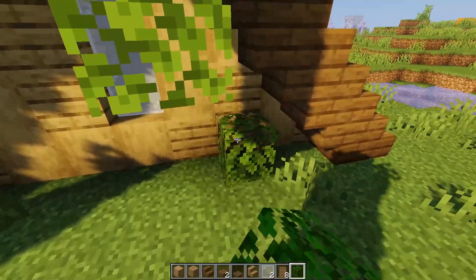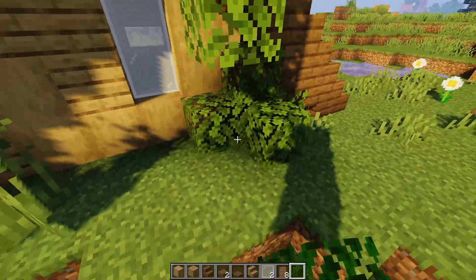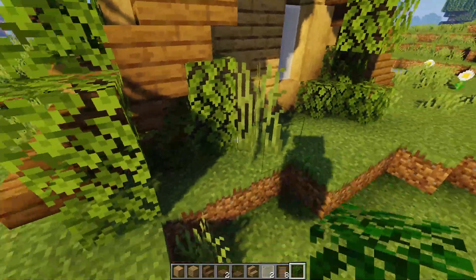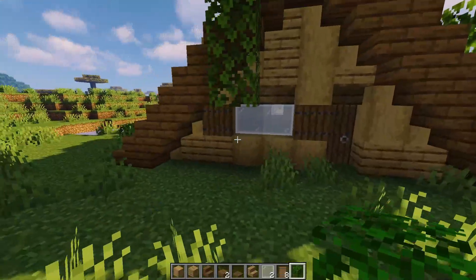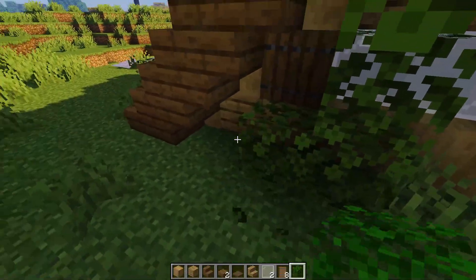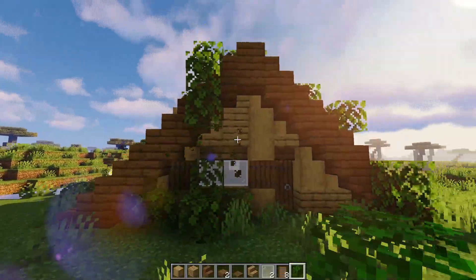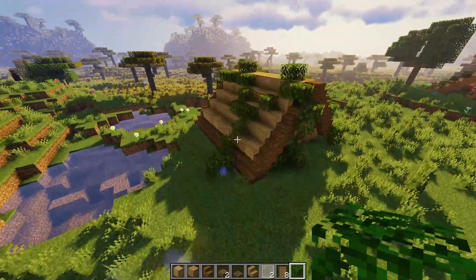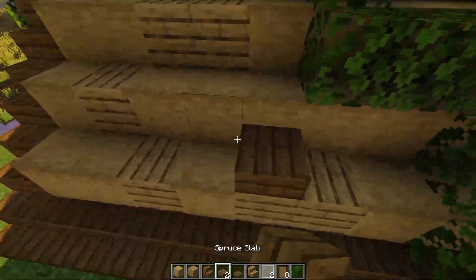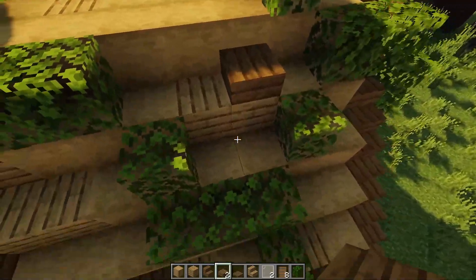Put some bushes in — again, kind of no rhyme or reason, whatever bush design works for you works for me. Do one up towards the front. Now we got the full outside done — let's go. Actually, we've got to add these spruce slabs across here almost forgot.